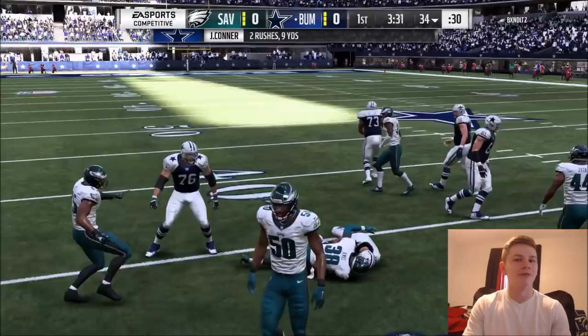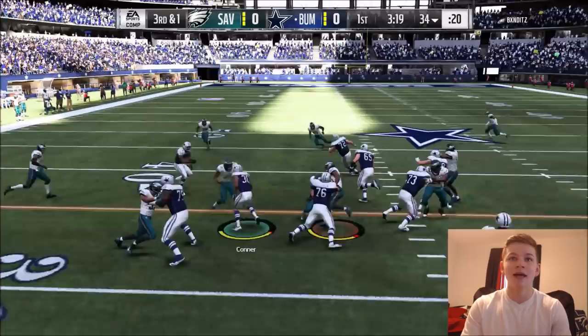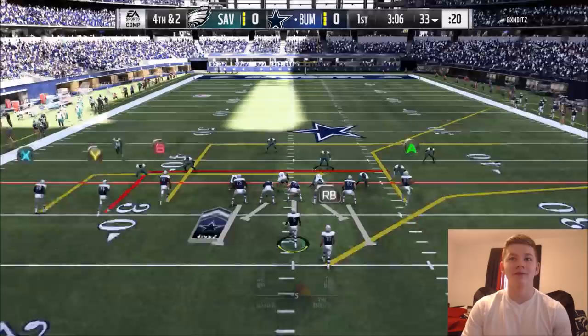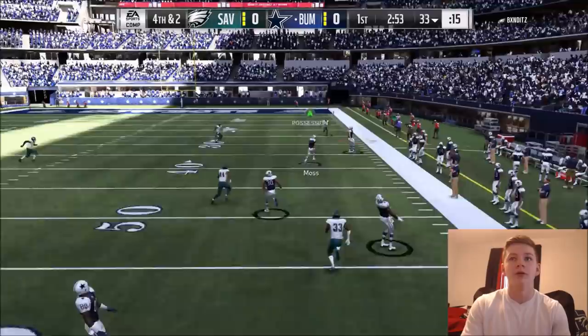Conner is more of a trucking back, so let's try to truck over someone this run. We're going to run it again on 3rd and 1. Conner fumbled the ball on his 3rd carry of the game — we did hand it to him three times in a row, but still, that's not very good. On 4th and 2, we try to keep the drive going but Greg Olson didn't make a play on the ball, and we basically punted there on 4th and 2.